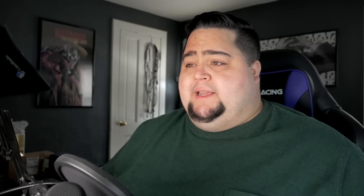NVIDIA is going to be having their CX cards coming soon, dedicated just for miners. The big thing here is that this card already being out there and being used to mine — even without the official NVIDIA driver — proves that the hash rate limiter is working even without the official RTX 3060 driver. NVIDIA clarified this via Brian Del Rizzo on Twitter, who responded to Ryan Smith saying: 'It's not just a driver thing. There is a secure handshake between the driver, the RTX 3060 silicon, and the BIOS firmware that prevents removal of the hash rate limiter.' So that's going to be huge.